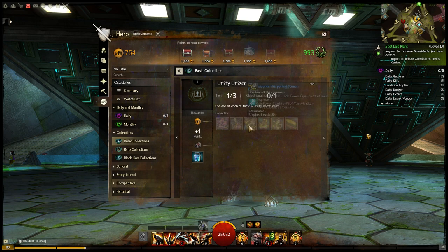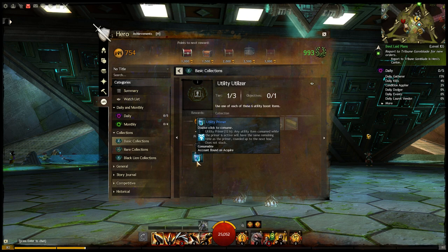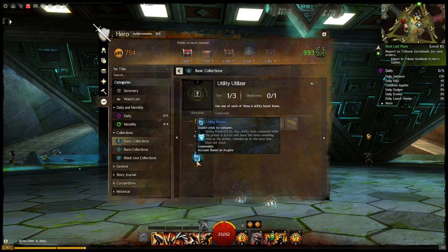And the Utility Utilizer — if you consume each one of these maintenance oils and the different sharpening stones, all of these, then you're going to actually unlock a utility primer, which allows you to extend the duration of said consumables. That's cool. And that's all the basic ones that have been unlocked on this account.